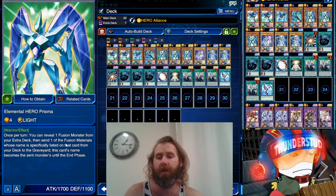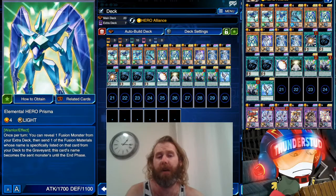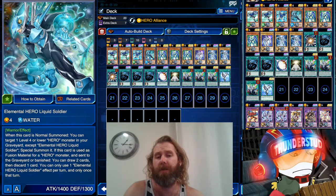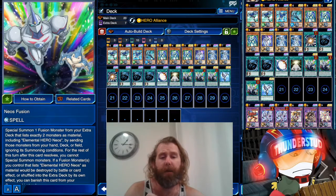We're using the brand new Elemental Hero Plasmus. Once per turn, you reveal a fusion monster — we would reveal a Neos — then you get to send a Neos to the graveyard, and this card becomes that sent monster. So he becomes a Neos. You get Super Poly, you can fuse whatever you need to do — he'll be another Neos. So we essentially have six normal-summonable Neos on the field. We can Wrath of Neos, we can fuse whatever you need. We have ways to search Neos, we're still using one Liquid Soldier.